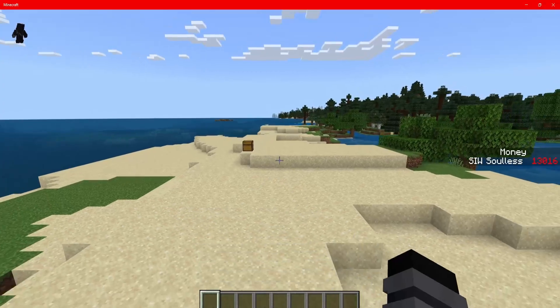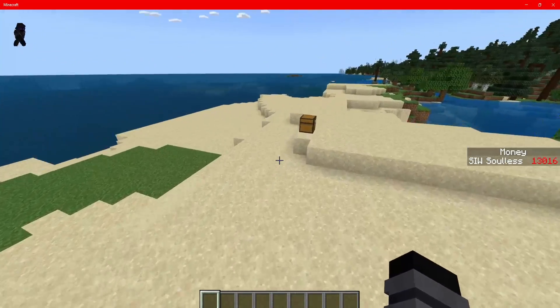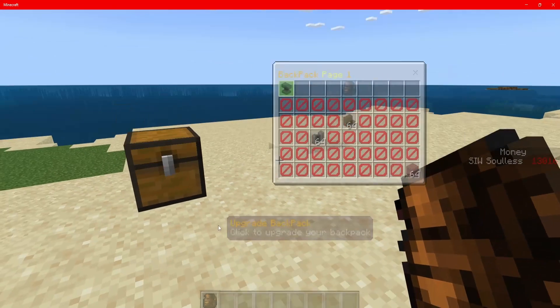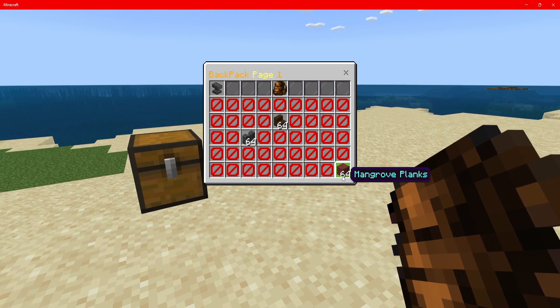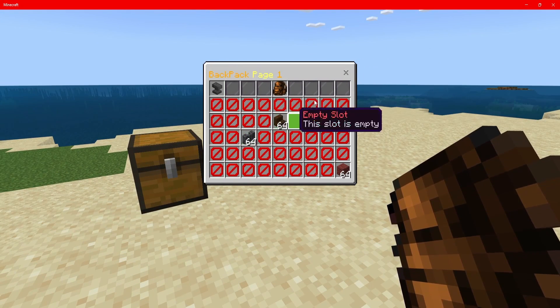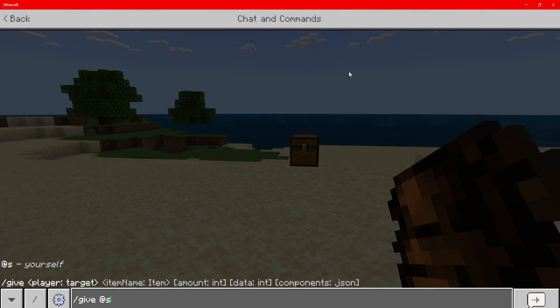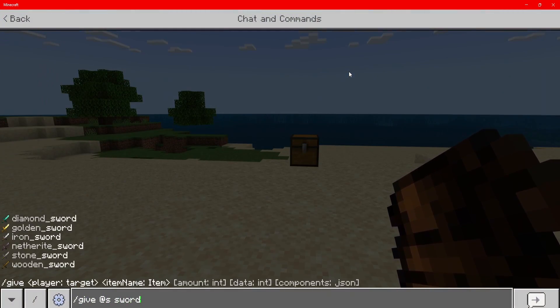If we want to put this backpack inside of a chest or give it to a friend, you can do that. Later on when they come and grab it out of the chest and open it up, they will see the mangrove planks, the polished deep slate wall, and the dark oak stairs. Now what's really cool is if we give ourselves a diamond sword...